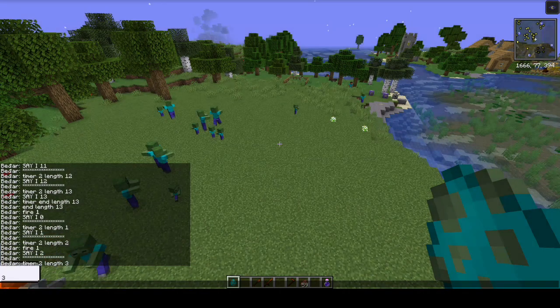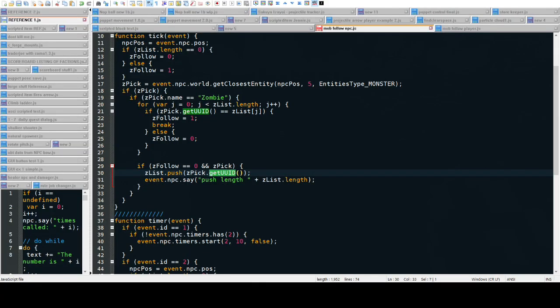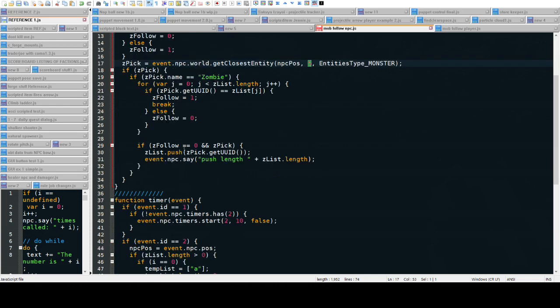My nighttime potion is wearing off here, but let's go over to the script — it'll be easy to look at in Notepad. The script starts a timer, and then in the tick function it looks for the closest entity which is within five blocks, and it puts that in a list if it's not already in that list.